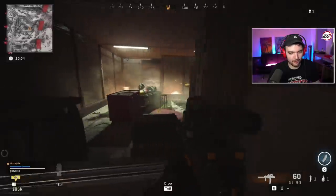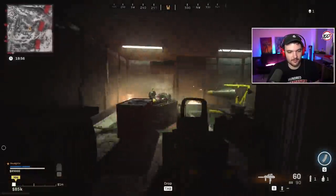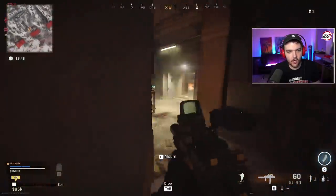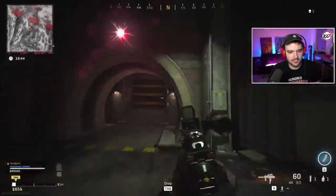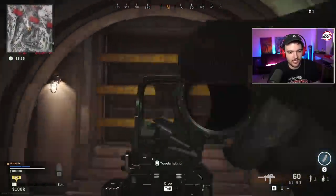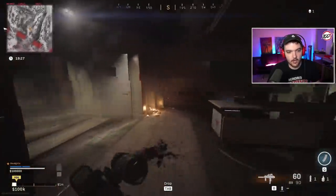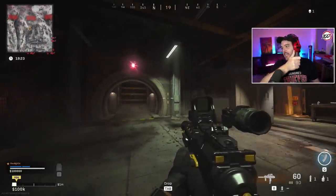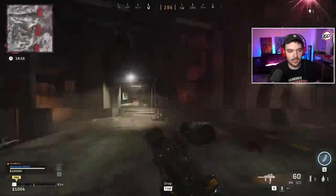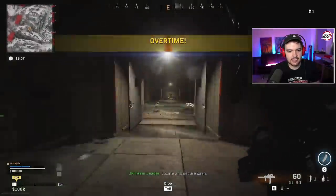The door in the back looks like you can go through it — that's what I assume will be the second part of this easter egg. We'll be streaming the easter egg hunt and uploading part two when it gets solved. For now you get free blueprints, doors, easter eggs galore — great stuff, and a super job by Infinity Ward implementing this. Shout out to Reddit and the Discords for helping solve it. Enjoy your new SMG blueprint!